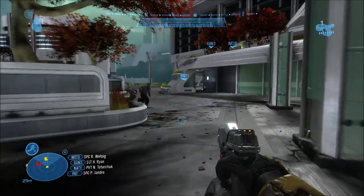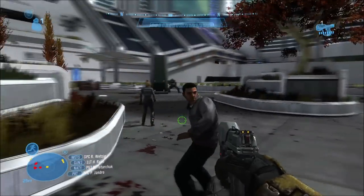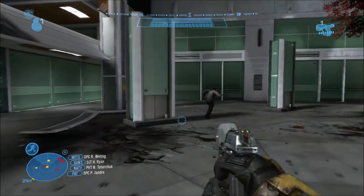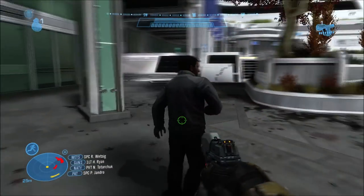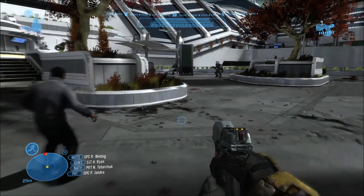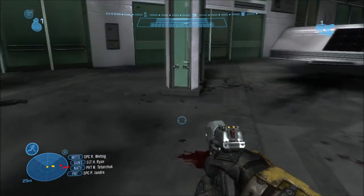By comparison, in Halo 3, those civilian dock workers actually join you when fighting the Covenant. The dock workers are all armed with magnums, or if you want you can give them more powerful weapons and they'll essentially act like marines in Halo 3.